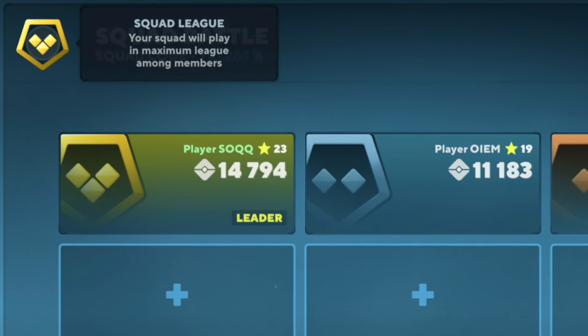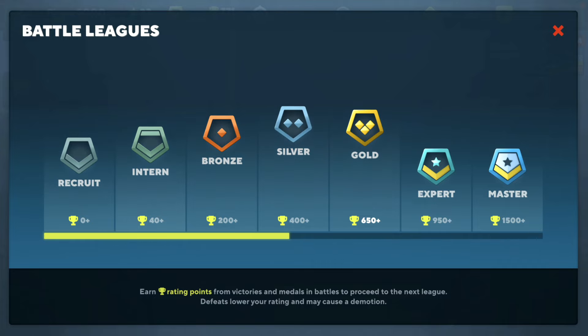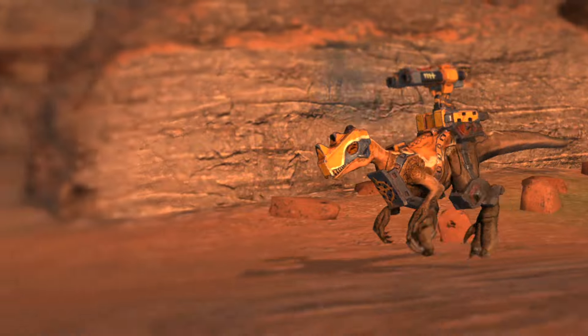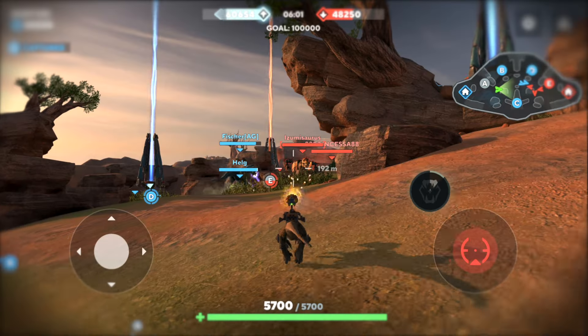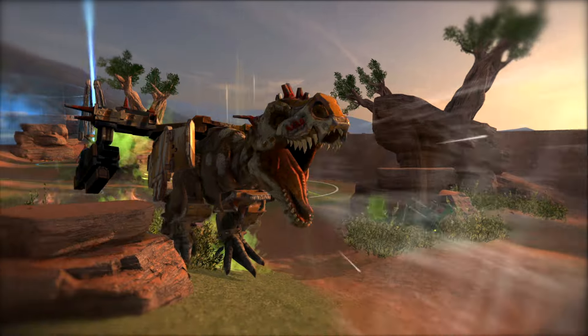You'll be added to the squad in a moment. One thing to consider: on the top left you can see your squad's league. It's based on your team members' highest rank. That means the higher the rank, the stronger your opponents will be. If one of your friends is in a much higher league, the balance might not be on your side.